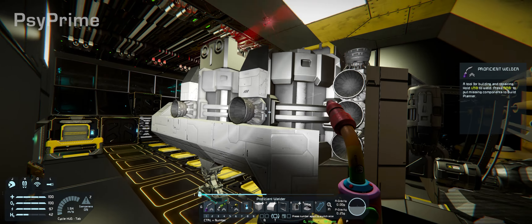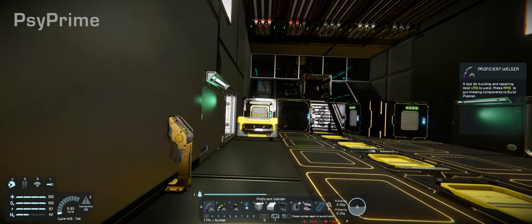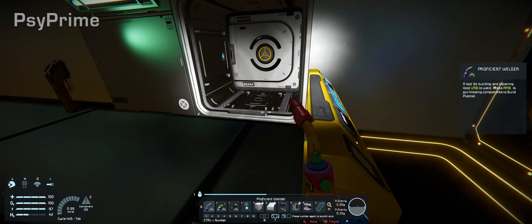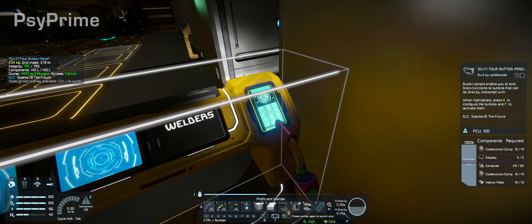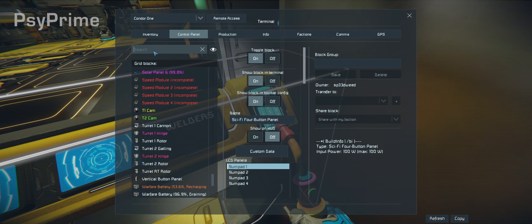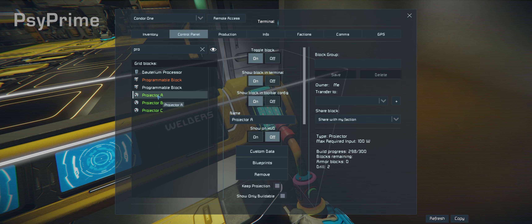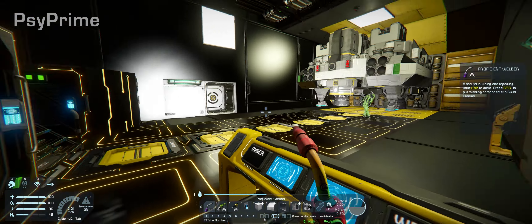The ship is pretty much done — there should be only two blocks not built. Let me check the projector. Projector A: remaining blocks — two drill blocks. That's it. That's fine; it's fully built.